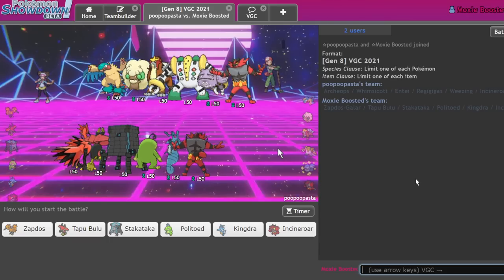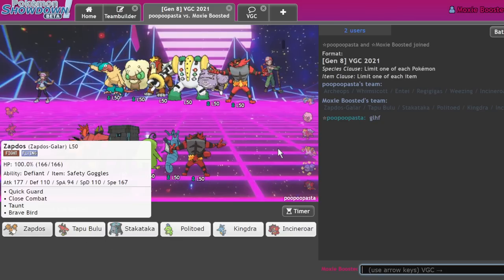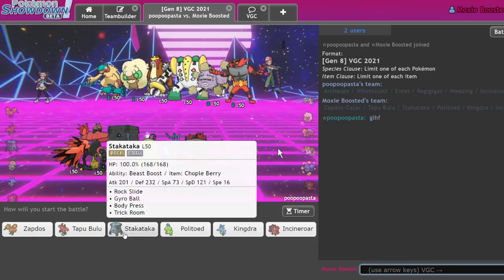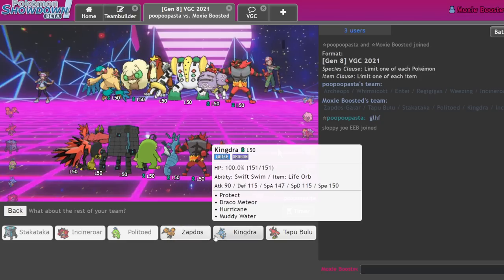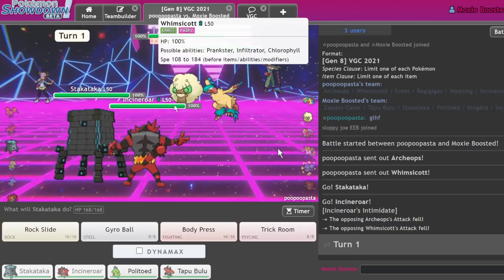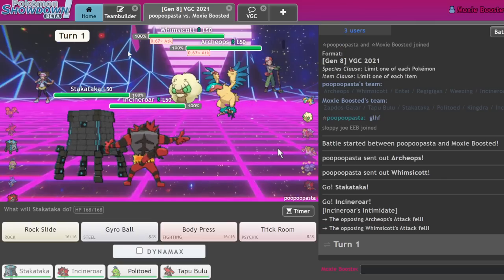Let's do the next match. There's no Dynamax, but Regigigas is still kind of scary, especially since my Zapdos is a speed tie. That said, they really hate Trick Room. Politoed Kingdra is also a really good lead, but I definitely want Trick Room here. I think I go Politoed Bulu. I don't get killed by Archeops ever, so the Trick Room is pretty much free — unless they have Taunt Archeops. I don't think they have Taunt Archeops.